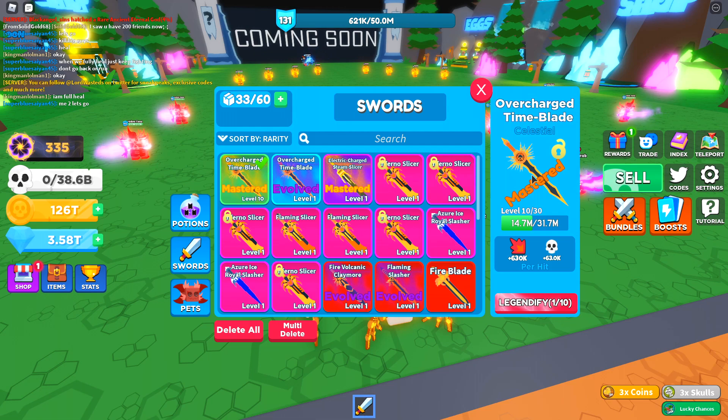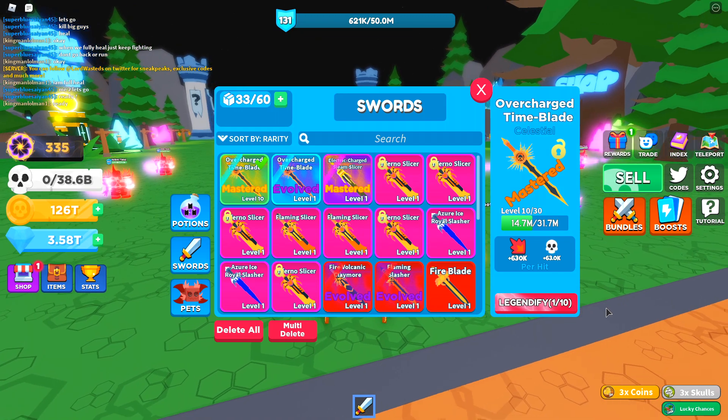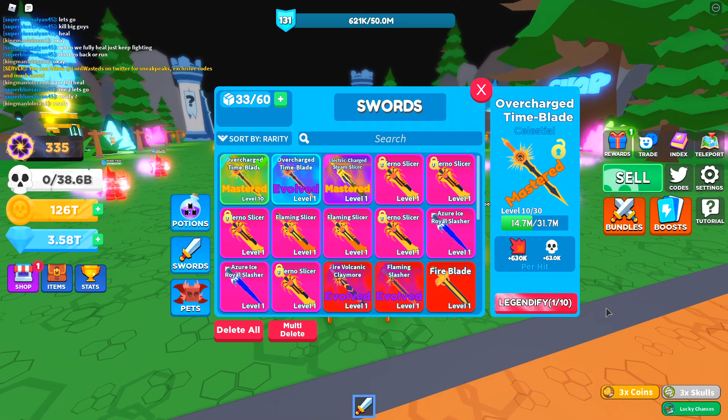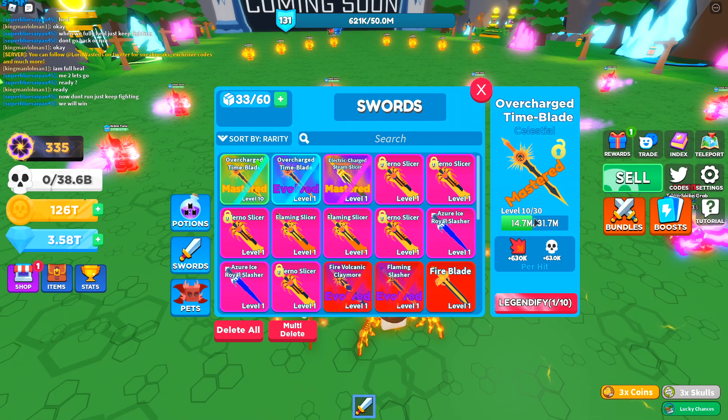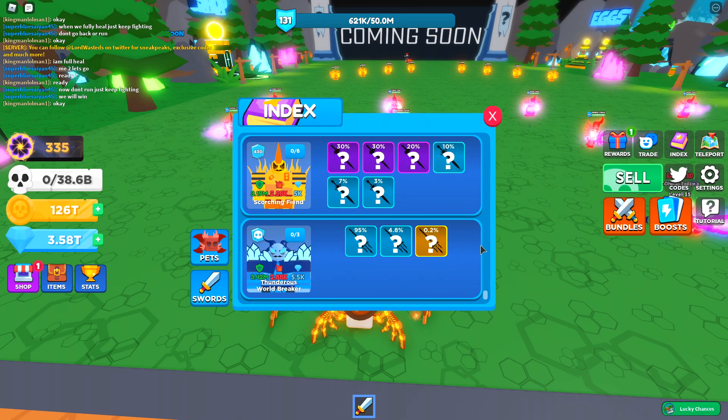It has 'Mastered' slapped on it — that's because I grabbed 10 of these swords, combined them together into an Evolved, then grabbed 10 of those and combined them into a Mastered. The next step would be to grab 10 of the Mastered ones and turn it into a Legendified, which is currently the final evolution. The total damage on this is 630,000. Opening the index, this shows which NPCs drop which weapon.